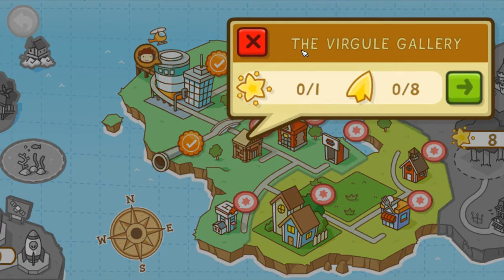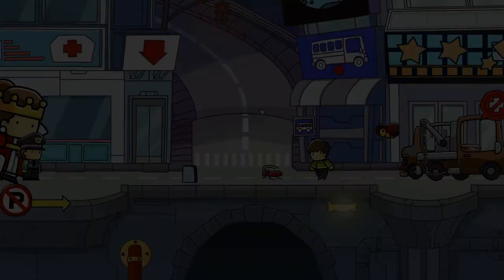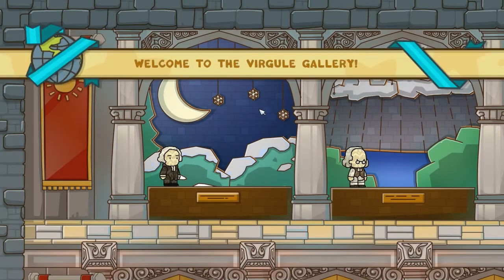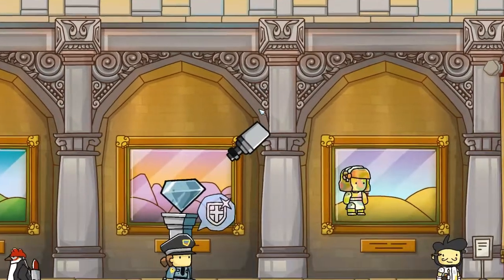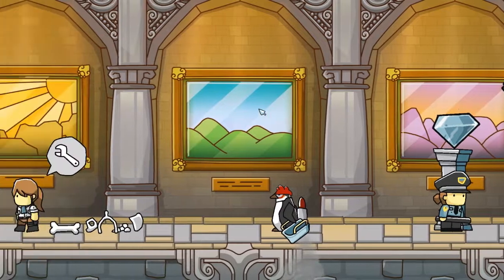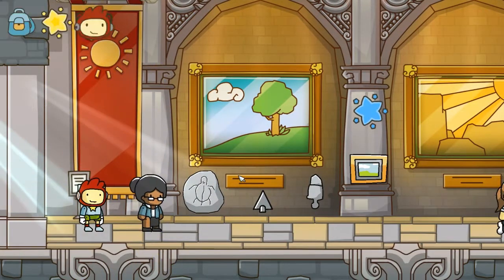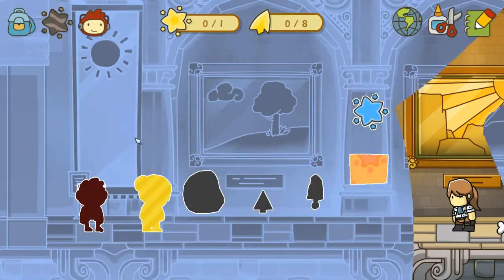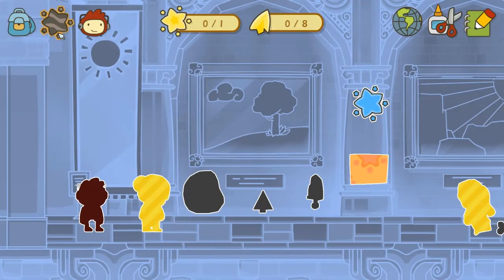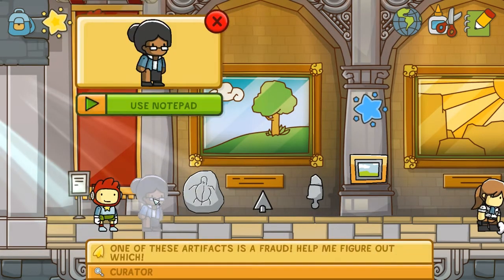We're going to go ahead to the Ferguli Gallery! I don't know exactly what it's called, but there's 1 star and 8 shards there to get, so let's go over there. And there we are — the Ferguli Gallery. There's a lot of paintings, a lot of statues, and some stones over here. Let's turn on our star vision and see who needs help — the person right in front of us. Let's see what she wants.